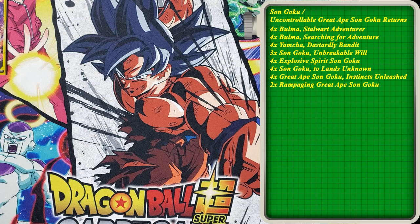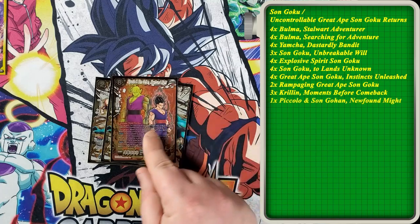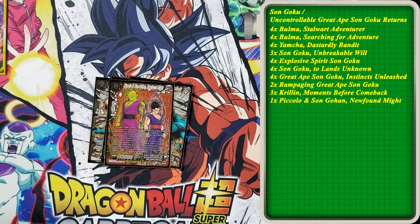Next, looking at our Super Combo lineup. We run three of Krillin Moments Before Comeback — quality Super Combos. The fourth Super Combo is Piccolo and Sun Gohan New Found Might, which is also the Secret Rare slot in our deck. When you combo with this card, you draw a card and tap a card, then it plays, swings, draws a card, taps a card. Its combo cost is reduced by each card tapped on your opponent's side of the field. I've been able to get this guy out on turn two numerous times. Keep in mind you can't run four Super Combos and the Secret Rare since it has Super Combo in its keyword skills.